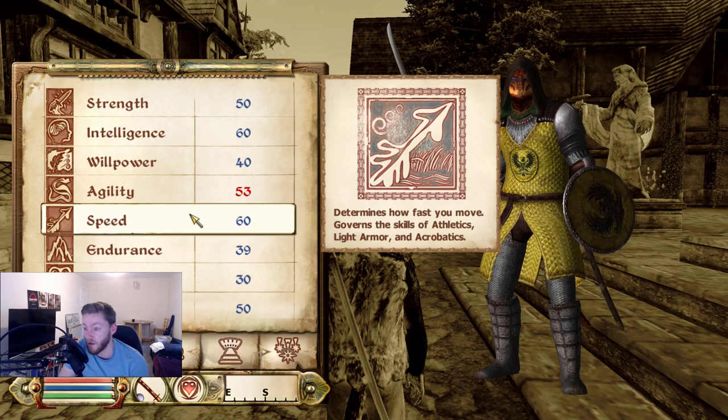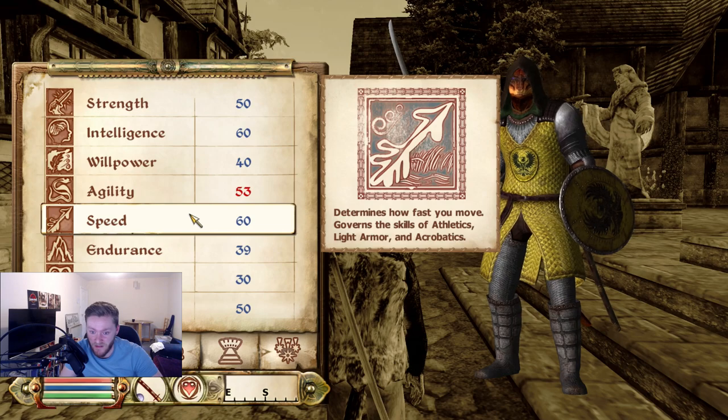Next, you have Speed — very simple. It increases how fast you move, and you can get enchants for this as well. Even if you get this maxed, your enchants will allow you to go faster. Next, we have Endurance. It also increases your fatigue, which is nice. It affects how much health you actually have — it does increase your health pool, but also increases the amount of health you get per level up. So like we've explained before, you want to get this leveled up fairly early.